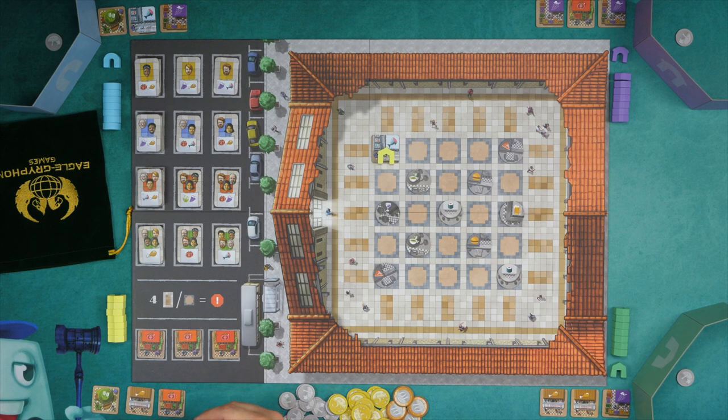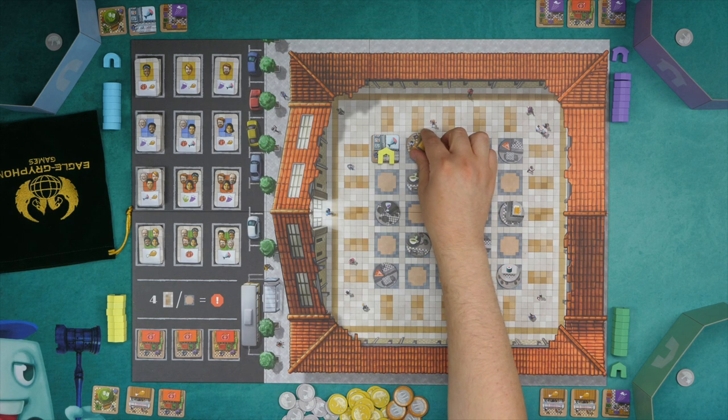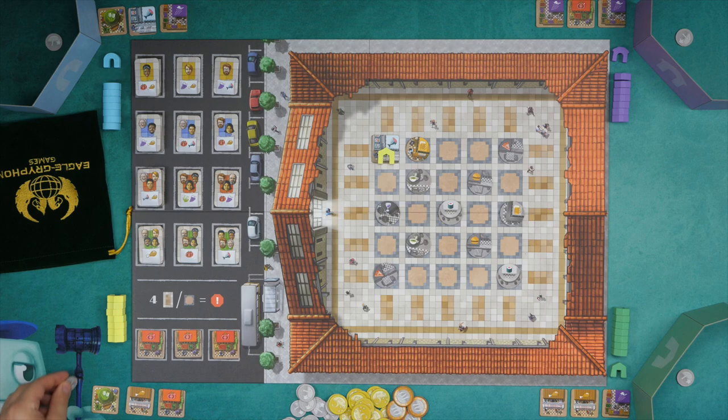Beer goes with anything. So a player on their turn could also choose to take one of the restaurants, put it out, and from that they earn a dollar. Another action the player can do is to simply just take a dollar from the marketplace. Though if every player does this in order, the game will immediately end.